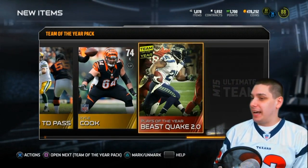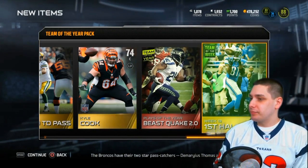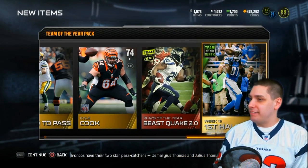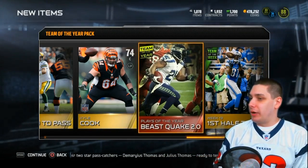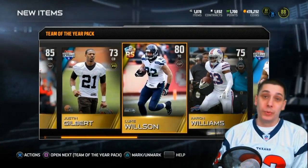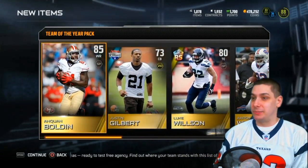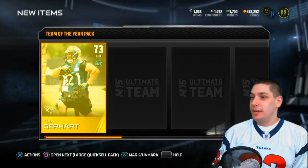Week four 22-yard touchdown pass by Aaron Rodgers collectible, a Marshawn Lynch plays of the year team collectible, and first half touchdowns collectible. Nothing real great out of this, but that Luke Wilson is going to be fun because when you combine him he does get 92 speed, so very happy about that.